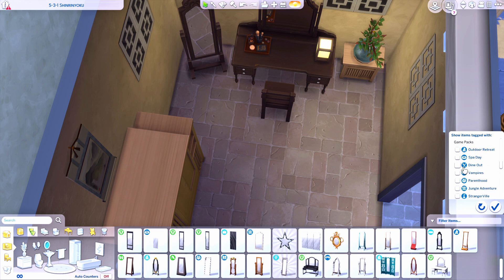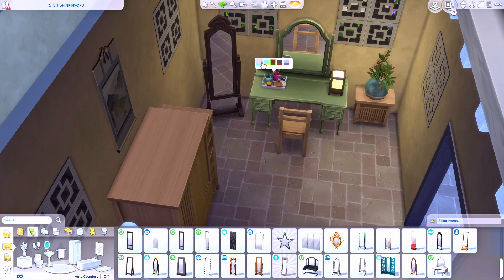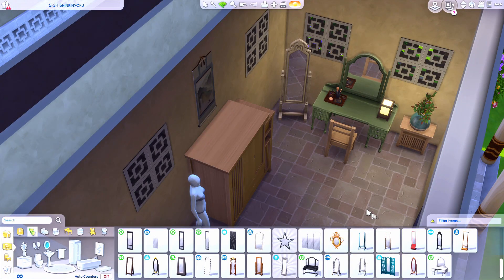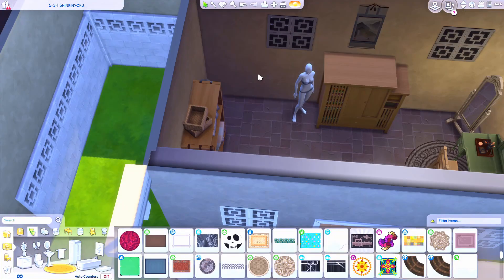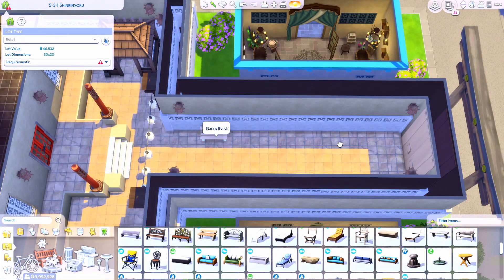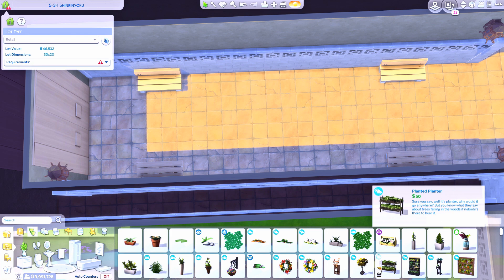Tackling the first Mulan build means we'll be doing some Mulan characters very shortly. The next build I started — I wanted a break from the commercial area of Mount Komorebi — is the Fa Family Farm. That should be one of the more up-and-coming builds, a very large 50x50 lot with lots of detail. It's a Disney Princess home so I really want to knock it out of the park with terrain, landscaping, and a lot of research.